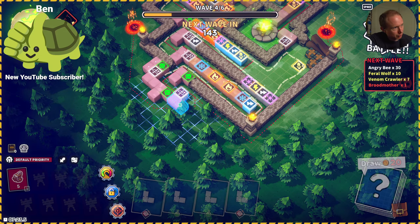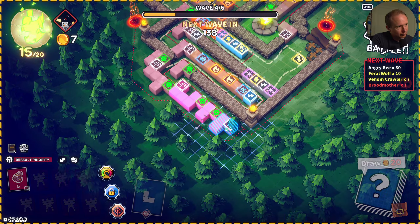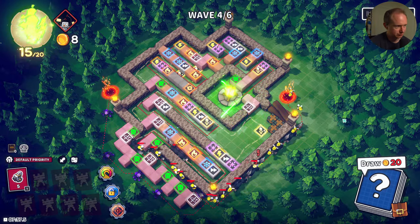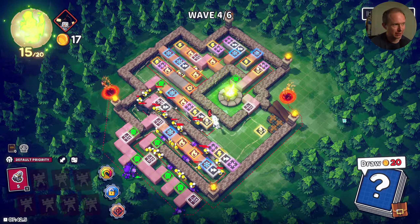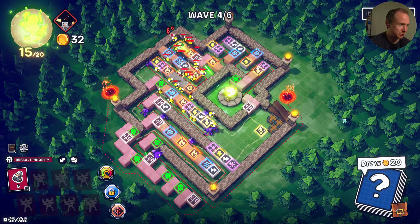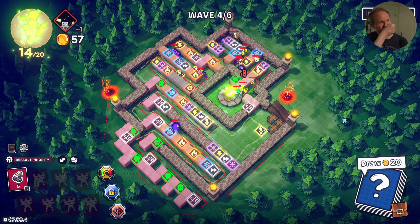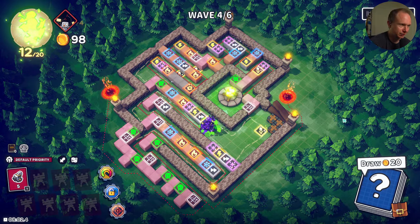Hey Ben, thank you for the sub! Welcome in! I think we're doing relatively close to what we need to do. Vengeance Tower helped us out insanely — it means we can survive the later waves, but we need to not take a lot of damage on the way to the later waves. And right now it's kind of bearing down on us a little bit. The difference that makes is kind of miraculous, actually.